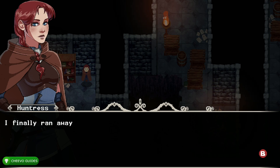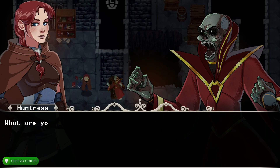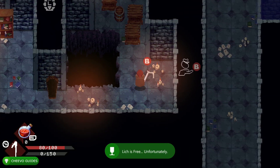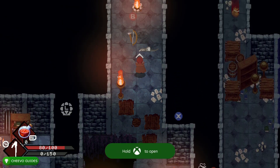So let's go ahead and get started. You can press A to skip the cutscene at the beginning of the game. It's going to put you in some dialogue — you can skip that dialogue by mashing the B button. Once you start the game you want to head down; you're going to end up in some more dialogue, again skip through by pressing B, and you should unlock the Free the Lich achievement worth 100g.